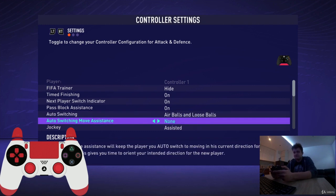Auto switching move assistance — none is okay if you are a pro player, but if you are a beginner just change this option to high. Maybe if you become better, you can change it to low and then to none, but it's okay if it's high.